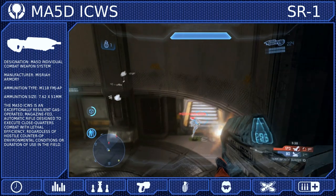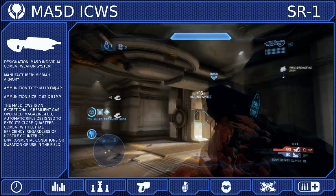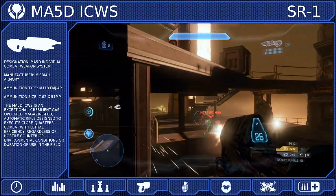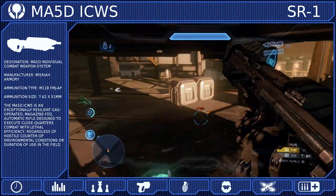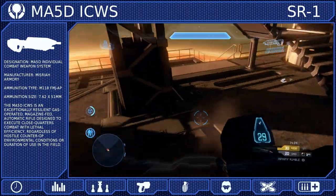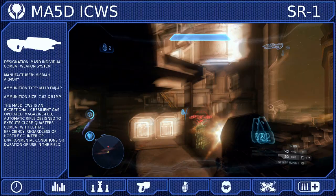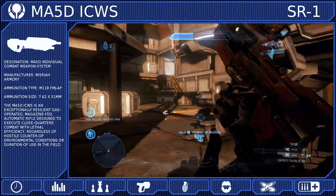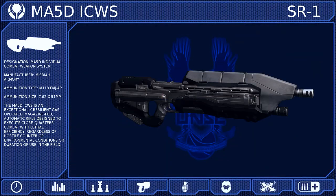Overall, the assault rifle is a powerful and consistent close-quarters weapon. If you can keep your crosshair on your target, most opponents will fall before they can do any real damage. But you need to stick with close-quarters combat — overextension is the quickest way to fail with this weapon. But there is a reason the MA-5 series has served the UNSC for over a century. Its rugged and resilient design saw us through the Insurrection as well as the Covenant War. If you're looking for a weapon you can trust, the MA-5D is as reliable as it is iconic.